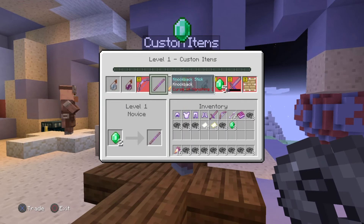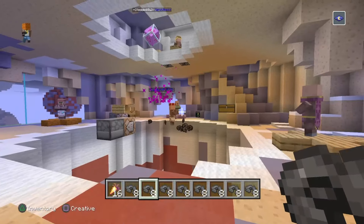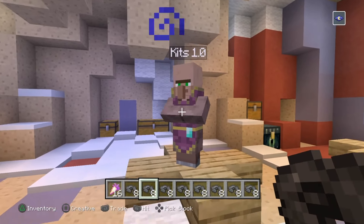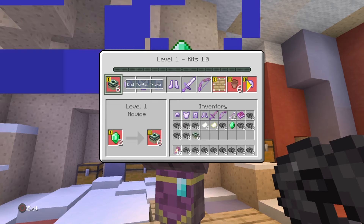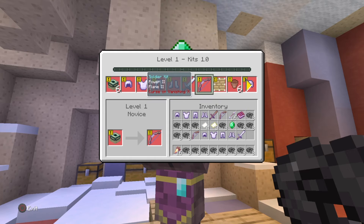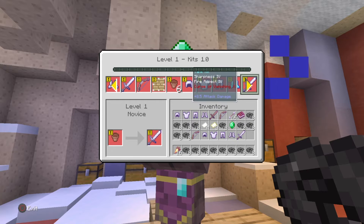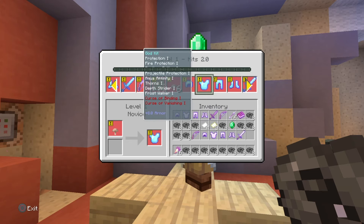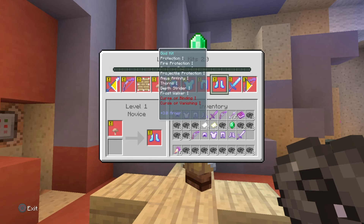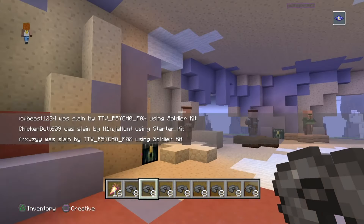There are custom items and food. Kit one point oh — when you get enough emerald, you can buy your first kit, and they keep going up and up. The kits are: Soldier, Tank, Viper, Toba, and God Kit. God Kit is really OP — Protection 12, Sharpness 12, Power 12. It's really god level.